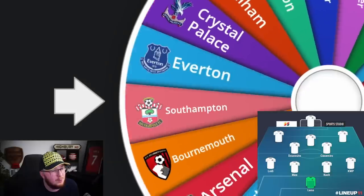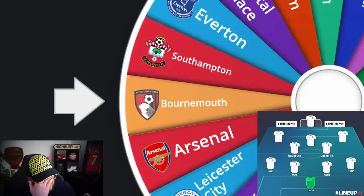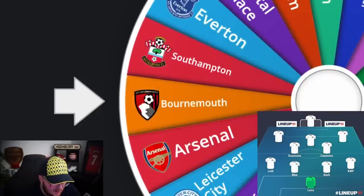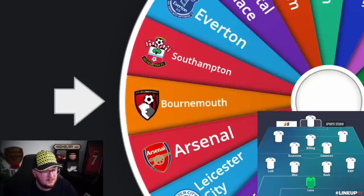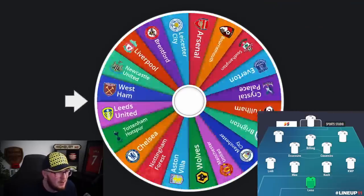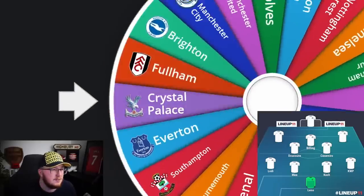Looks like we're going towards Arsenal — this is for the CAM. Bournemouth? I could have gone Ødegaard and instead... Does Christie work through the middle or do we go with Billing? He has been playing a slightly further forward role and I'm going to go with Billing. Billing, Casemiro, and Doucouré — if that's actually his name — could do a job for me. Billing is a giant as well, good in the box, I think six foot seven or something. Really tall and strong — could do a good job.